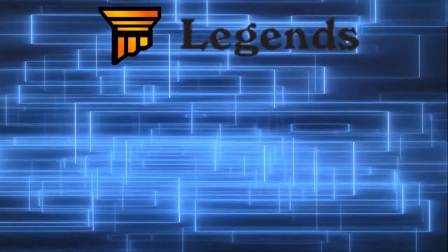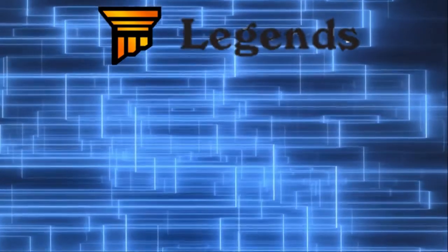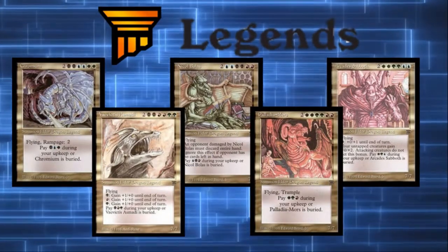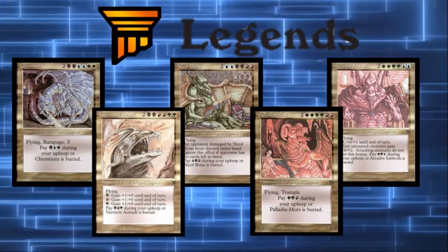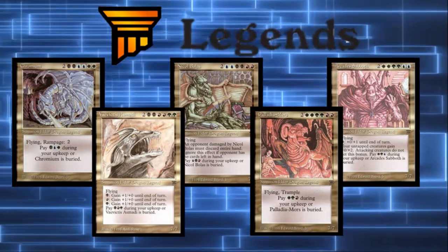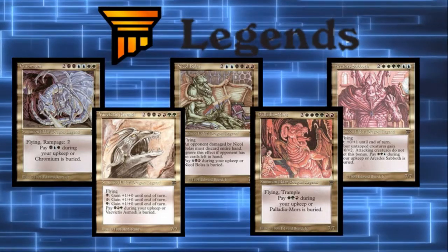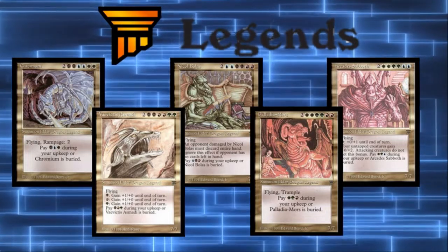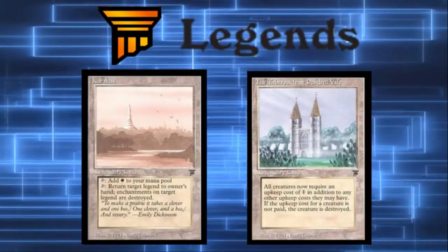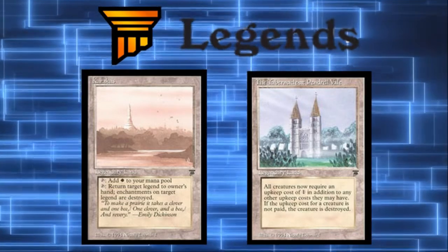Now we get to Legends, the set which would later contribute much to the identity of EDH as it developed into its own format. Legends specifically released the Elder Dragons from which the name Elder Dragon Highlander was derived. In fact, none of Legends' most powerful cards are even creatures, which highlights a point about early Magic — creatures paled in comparison to the powerful spells and lands you could be playing. Thankfully Karakas will never see the light of day in our format, but Legends also gave us the Tabernacle at Pendrell Vale.